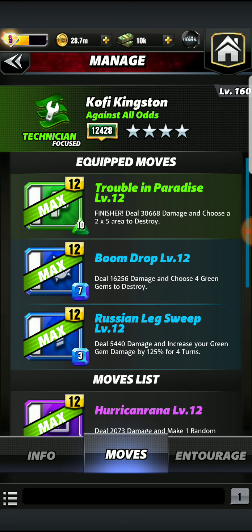This is my favorite build. Trouble in Paradise deals damage and lets you choose a 2x5 area to destroy. The Boom Drop destroys those Green Gems to get the finisher. The Russian Leg Sweep increases Green Gem damage by 125% for four turns. So you get that Russian Leg Sweep, hold off to get the Boom Drop, unleash the sweep to boost Green Gem damage, hit the Boom Drop, destroy those Green Gems, get the finisher, then reload your Green and Blue so the cycle continues.